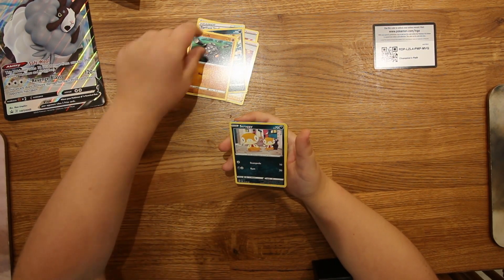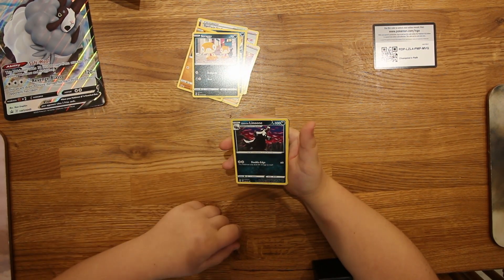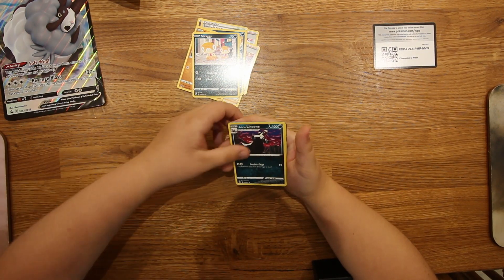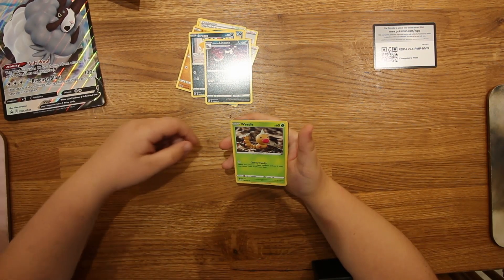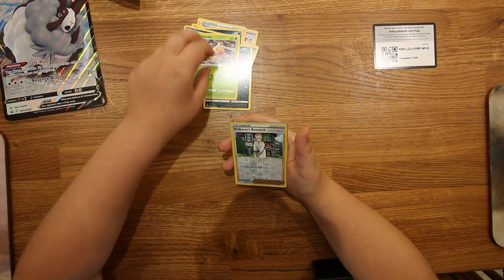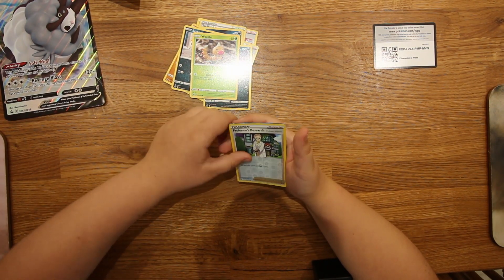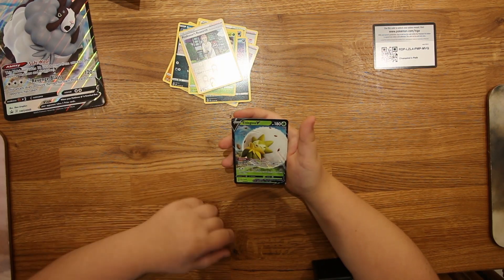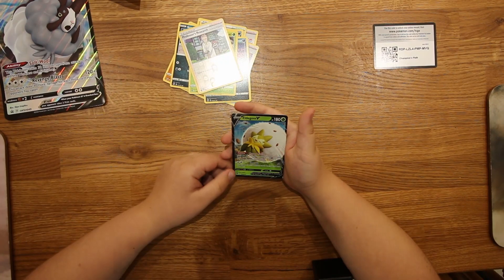Scraggy. I have watched early openings of this. Galarian Linoone. Weedle — call for family, search your deck for a basic Pokemon and put it onto your bench then shuffle your deck. Professor's Research — discard your hand and draw seven cards. And an Eldegoss V — I quite like that artwork, looks very happy and cheerful.